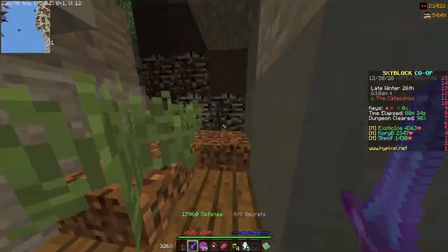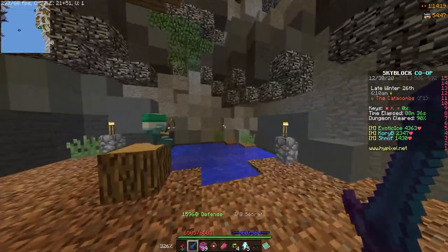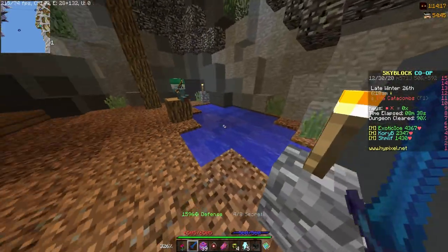With shadow assassin armor you get 100 more strength, 28% more speed, and 100% more crit damage.